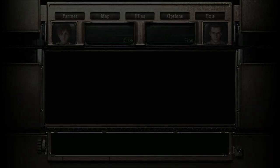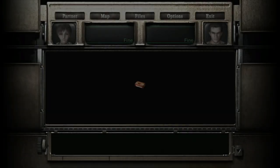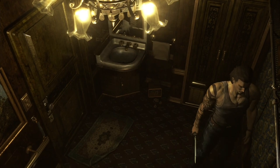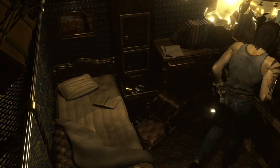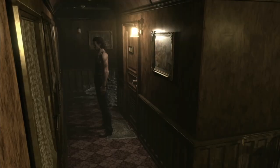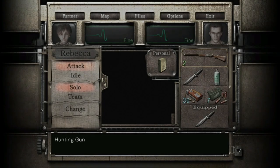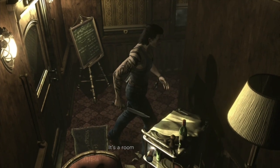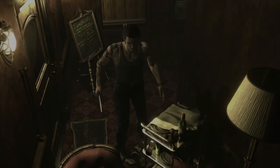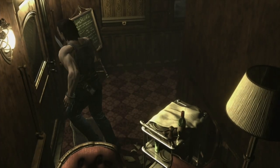Grab this first aid spray off the sink, grab the handgun ammo from here. We don't have a handgun currently but this will make sense in a second. Grab the shotgun shells and grab the shotgun here. There are ink ribbons there if you do want to make more saves than I am doing. Once you're outside this room open your inventory and drop the ammo you've just collected - that'll give you two free slots. You've just got the shotgun, the knife, and the first aid spray. Now come back around here and grab the ice pick off this little dinner trolley - you can just see it shining in the middle tray.